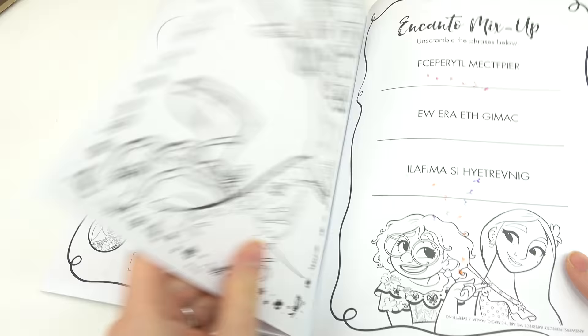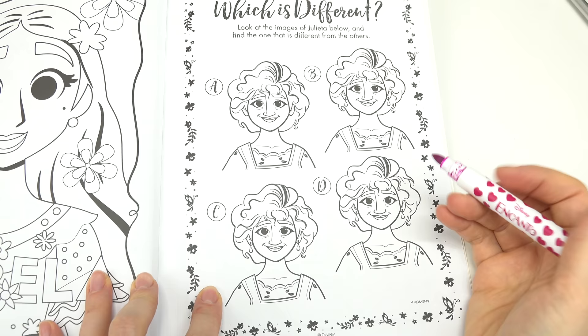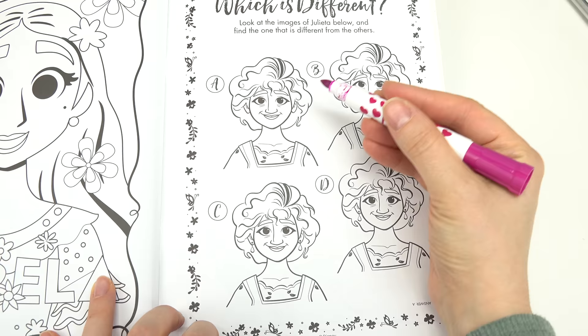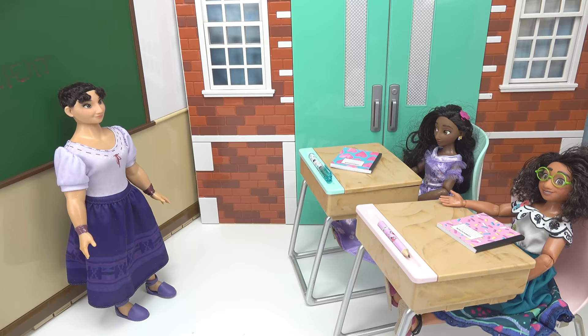Let's do one more page — let's do Julieta. Which one of hers is different? Pause the video if you need more time. I have an answer, and it's something on her ears — it's her earrings. She's missing them in this picture, so the answer is A. She can heal you with a meal! We went through the activity book.